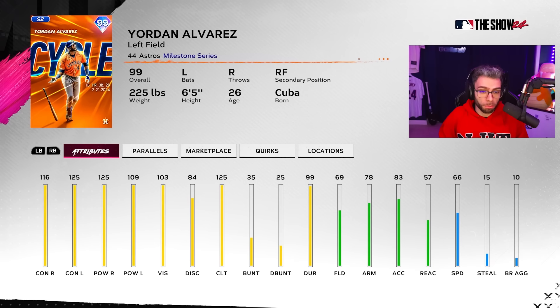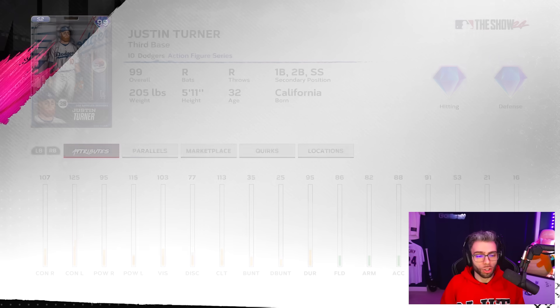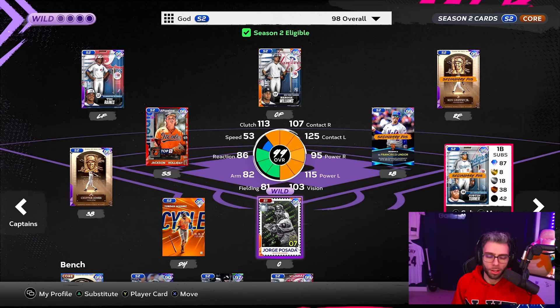I don't think he's playable in the field, so we're going to have him at DH. But we're also going to debut the Justin Turner that's also in that program, who I think is very, very underrated — especially after a few parallel levels, especially as a lefty killer with solid clutch rating and really nice underrated defense too. Not really a slouch anywhere in the field, though maybe not shortstop. But everywhere else, pretty solid.